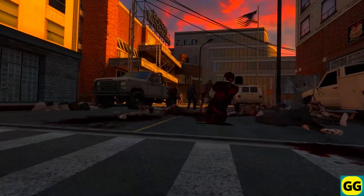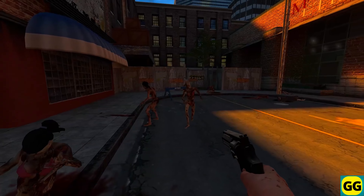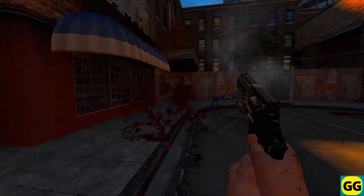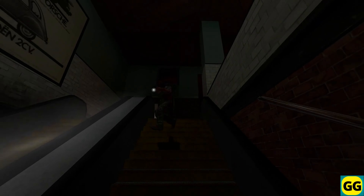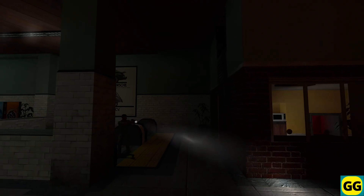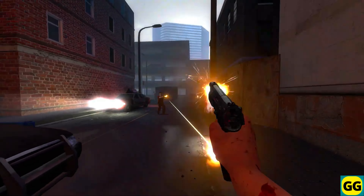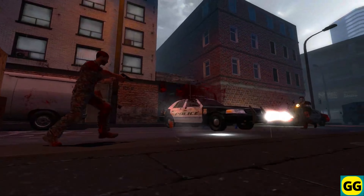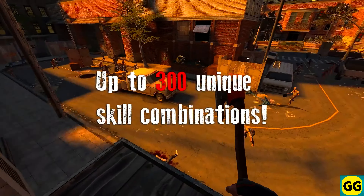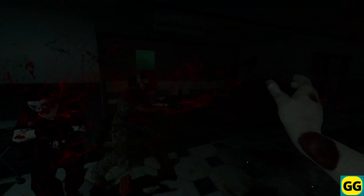Brainbred 2 is a co-op first-person shooter game set in a zombie apocalypse. You are a survivor in a world overrun by zombies, and you must fight to stay alive, both by yourself and with other players. The main gameplay will involve completing various objectives, such as rescuing survivors, finding supplies, and holding off waves of zombies. Furthermore, the game offers multiple modes, including PvE missions and PvP combat. And you can choose from many different characters, each with its own unique abilities and weapons, really allowing for a very diverse and strategic gameplay experience.